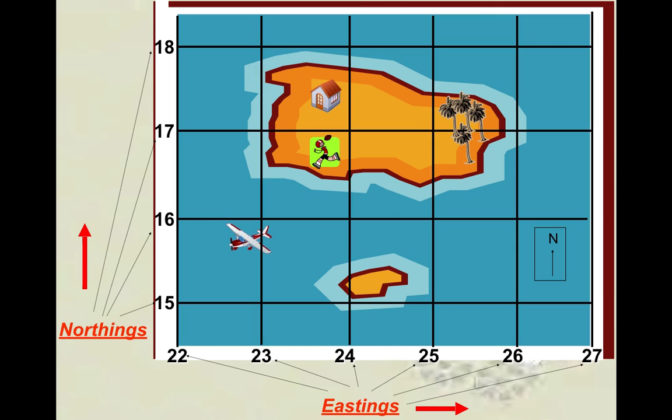We're going to start off with area reference. Area reference has four numbers — four exact numbers. Who thinks they can have a go at the area reference of the house? Bear in mind you need to do your eastings first. It's okay if you get it wrong — have a go. A student attempts: 23, 24, 17, 18.